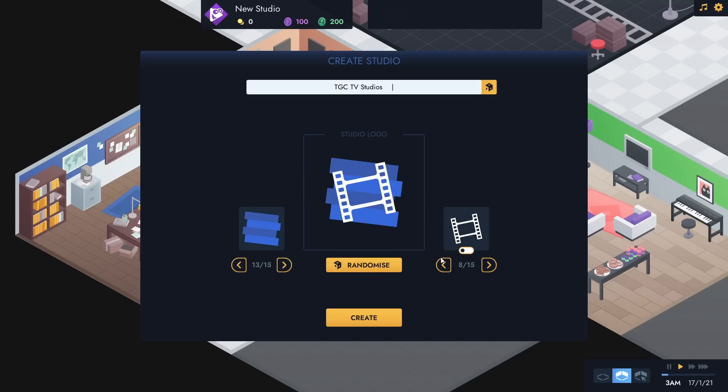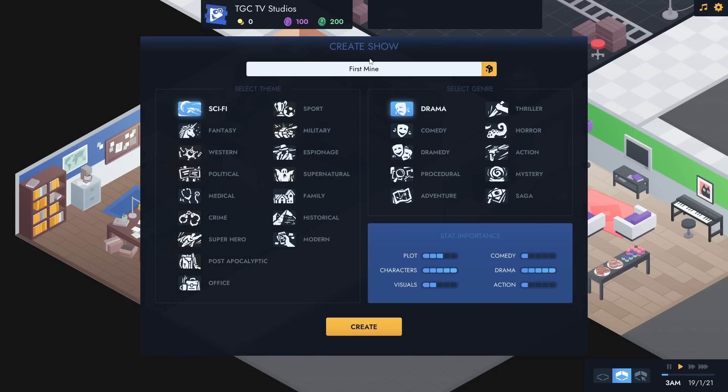I've gone for this icon - I'm not really sure what it is. It looks a little bit like a play button with googly eyes and a face, and I quite like that. So we'll go for that setup. TGC TV Studios is about to start operations. And here we go - create a show.